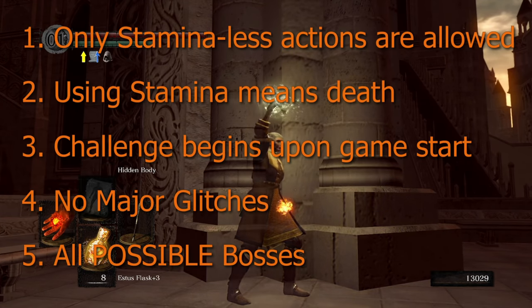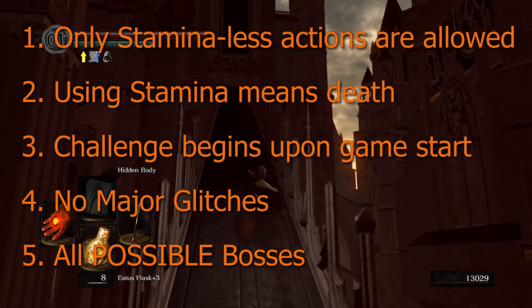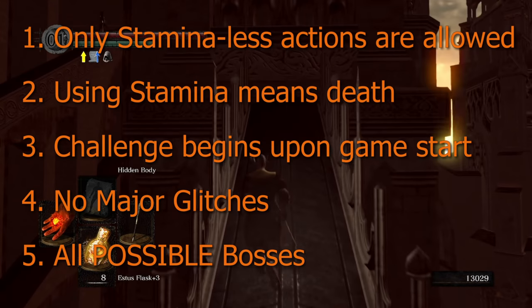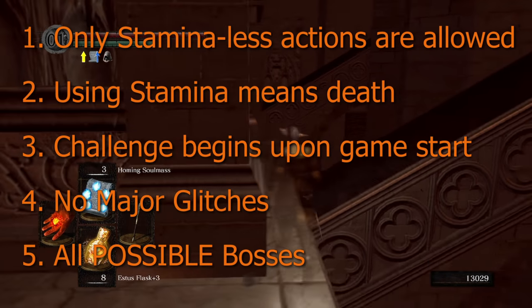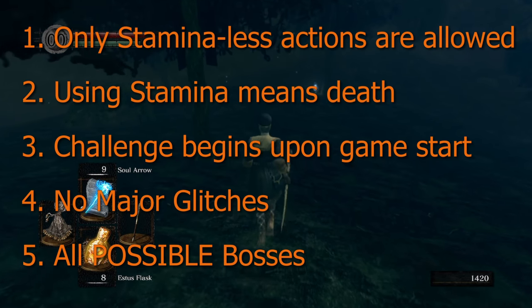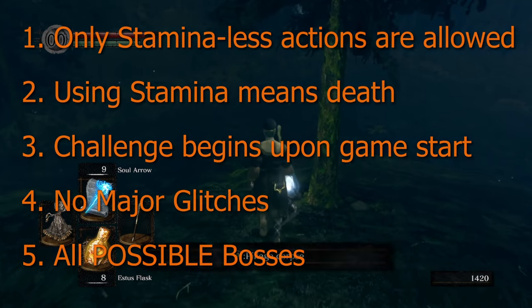As the name of the challenge implies, I cannot take any action that costs stamina. We'll go over all the actions this entails in just a minute, but overall, if you see that green bar go down, then it's off limits. If for some reason my instincts kick in and I accidentally do something like roll, then I have to forfeit that life by running it into a death box, or by letting an enemy have their way with me. The challenge begins as soon as we spawn in the Asylum and ends upon defeating Gwyn. We also will not be allowing the use of any major glitches in this run, and as always, we will be doing every possible boss in the game.